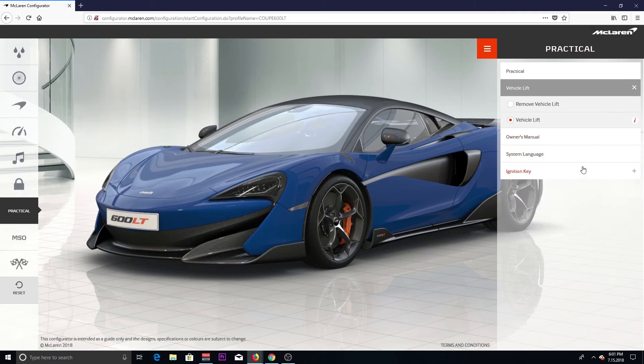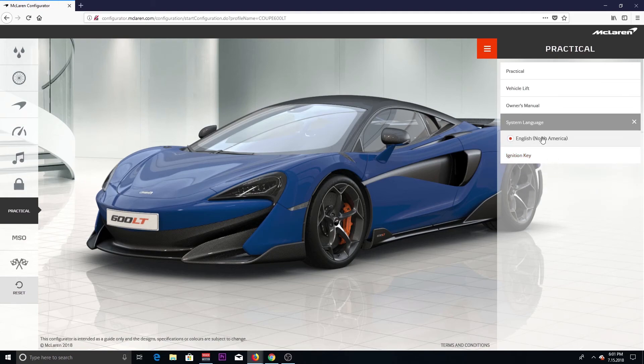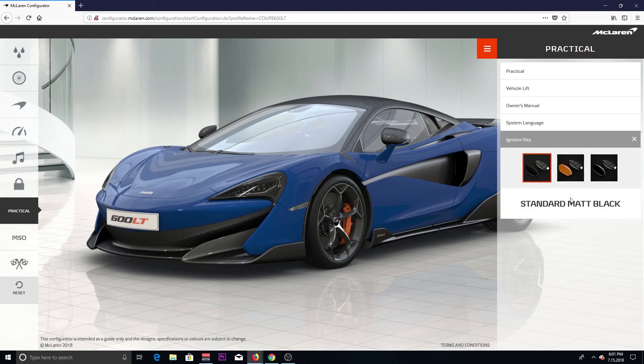Owner's manual in English — there we go, gotta have English. Ignition key — we want to have orange, there we go. We want our ignition key just like that — those match your seat belts, match your brake calipers, and we got the LT badge on the 600 LT on the little winglet right there.